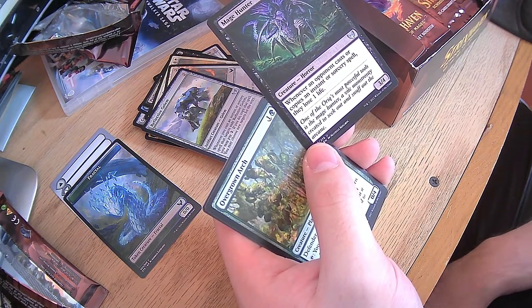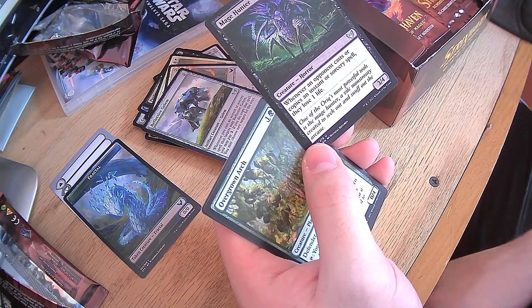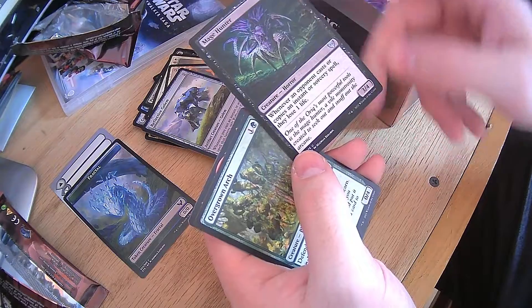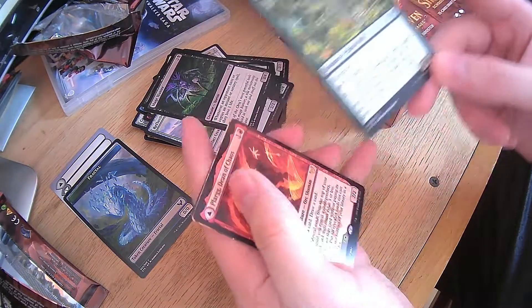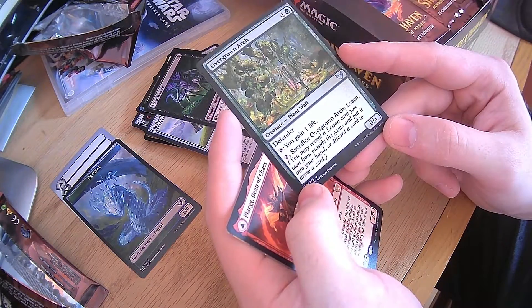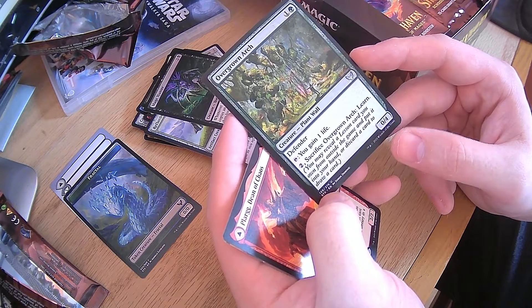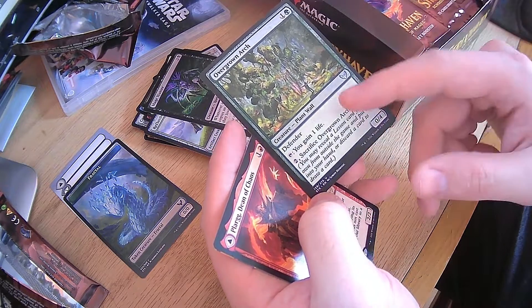Mage Hunter — whenever an opponent casts or copies an instant or sorcery spell, they lose one life. That's really nice in a lot of ways. Overgrown Arch Defender — tap it to gain one life, or sacrifice it for two mana and learn. Overall, a nice little card.